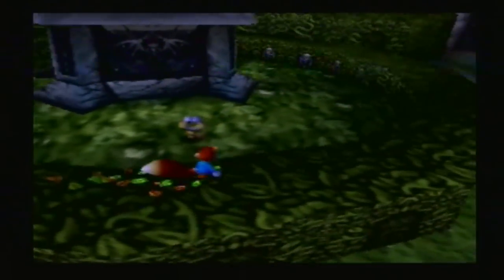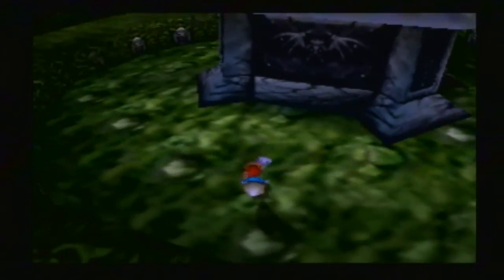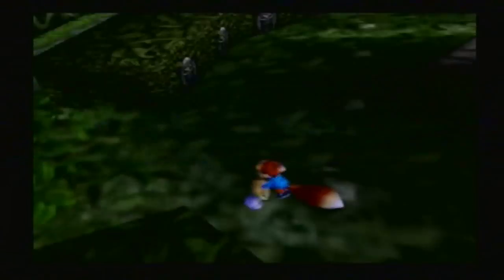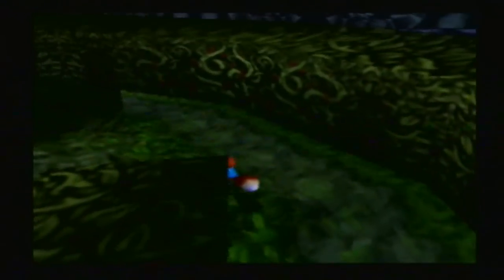I mean, even if it was a statue of himself. You know what he should've done? He should've just asked Robotnik. Robotnik has about a million statues of himself, so I'm sure Eggman wouldn't mind lending him a statue or two. It's free advertising for anybody who wants to come by.